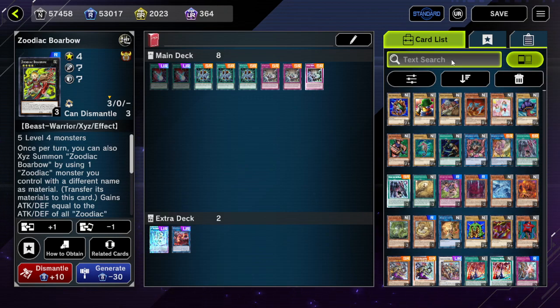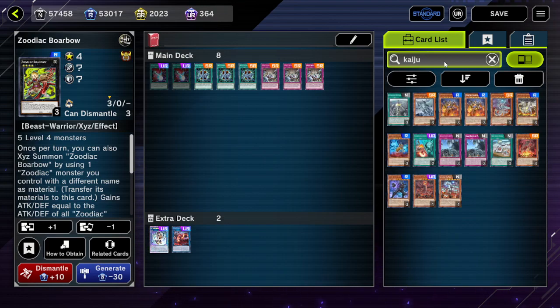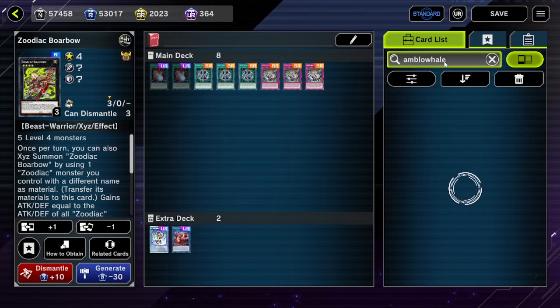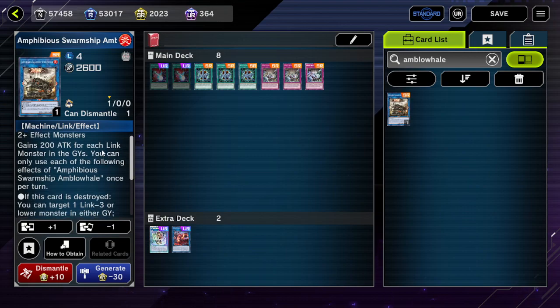Notably they're going to be using IP, so Book of Moon isn't doing so hot here. Kaijus are going to be decent still — if you Kaiju the Amblowhale, that's not bad. But it's also worth mentioning Amblowhale has effects as well: if this card is destroyed you can target one Link 3 or lower monster in either graveyard. And the other effect — if a Link 3 or lower monster on the field is destroyed by battle or card effect while this card is in your graveyard, you can banish it to destroy one card on the field. This can trigger off IP being destroyed. The best play is probably to Kaiju IP — that'll help you out if you run some Kaijus, though not as much as you'd expect.